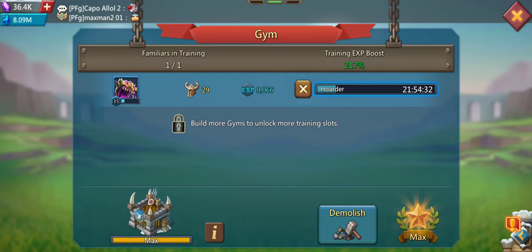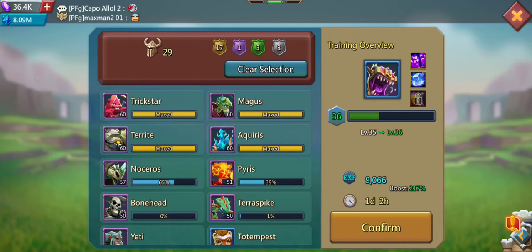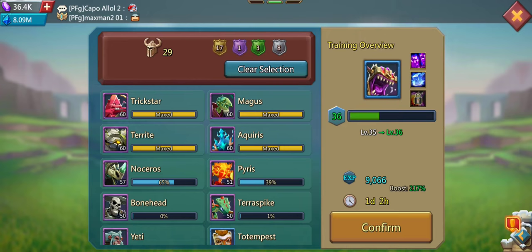Next up, the gym. I only have one gym because you can only select one hero per familiar. So if you have two gyms and train two familiars at the same time, you cannot use the same hero for both. This is why I put all my heroes with one familiar that I focus on. Training goes for one day and two hours, so you just refresh it every day. Canceling does not penalize you — it just gives the familiar the EXP earned up until that point.